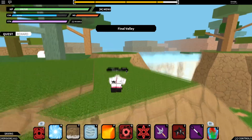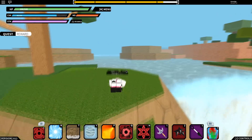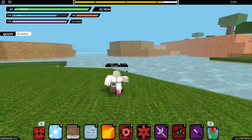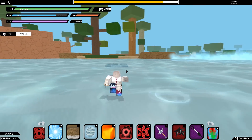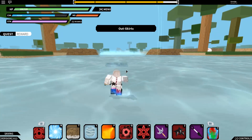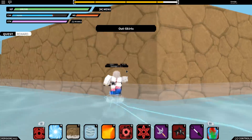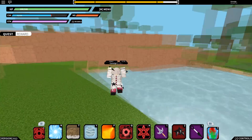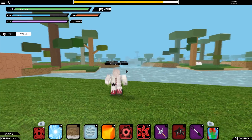It's called the Final Valley or Valley of the End — different names but basically the same place. Once you're here you want to walk over to this ocean area, and it just spawned right now.